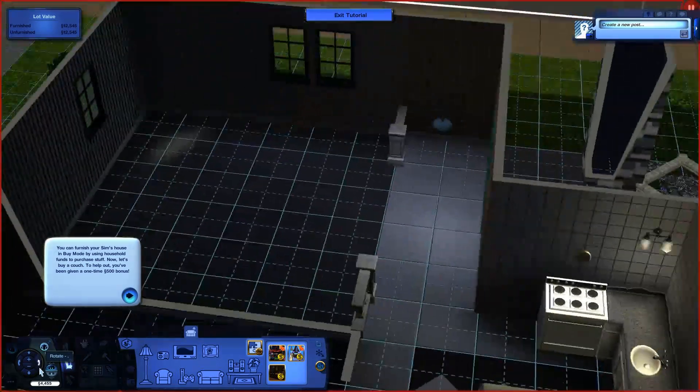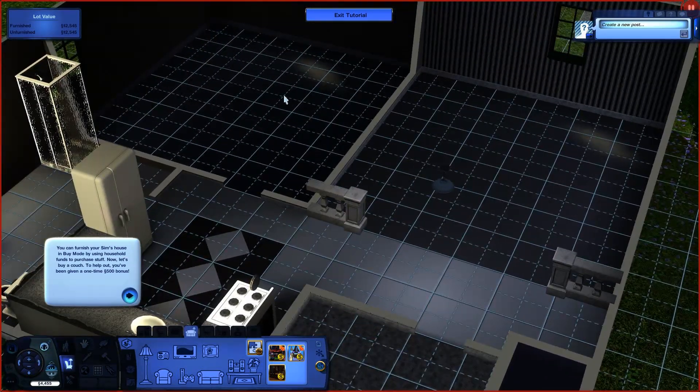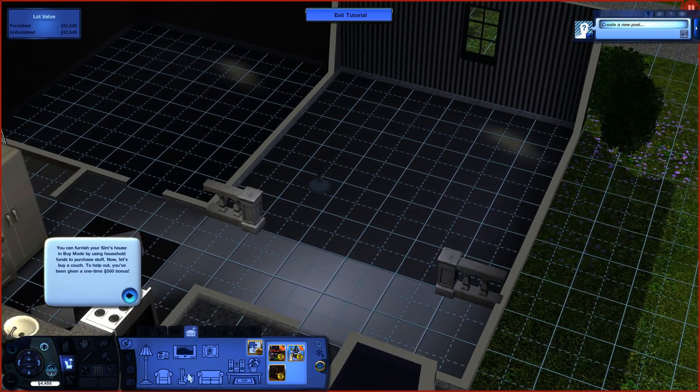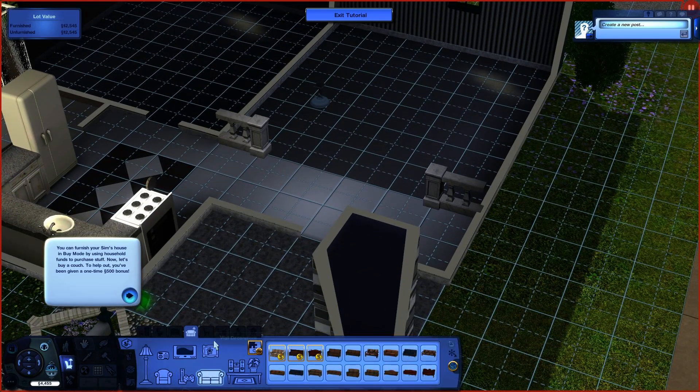So I think we're going to put the living room in here — it's kind of an open space. And we'll have kind of a bedroom in here possibly. So I want a couch. Sofa and loveseat.